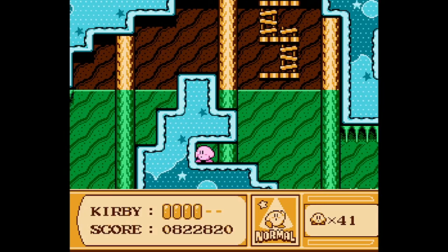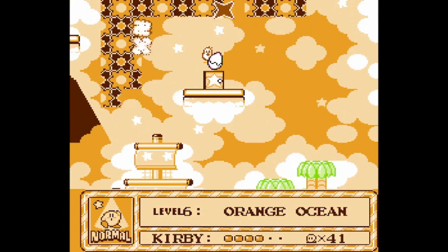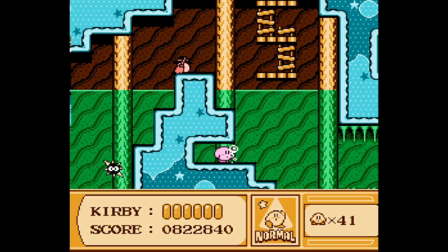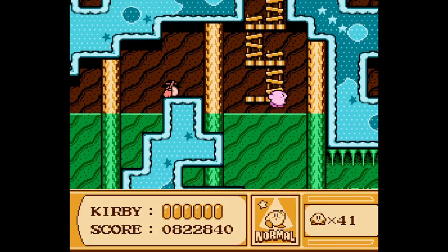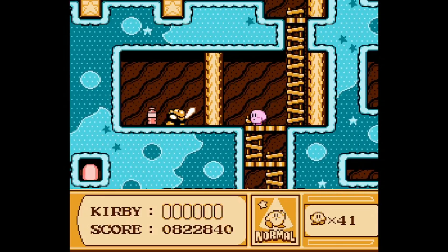Right here is another hidden area. Likewise, a hidden switch. That gets us the egg catcher. So that one's out of the picture. Just two more to go for Orange Ocean. And definitely a lot easier than the third one, don't you think? Heh heh. That one's just convoluted as can be.